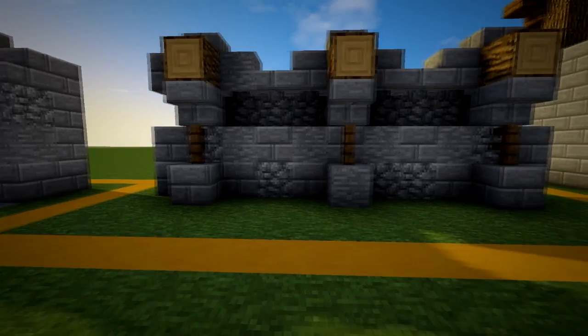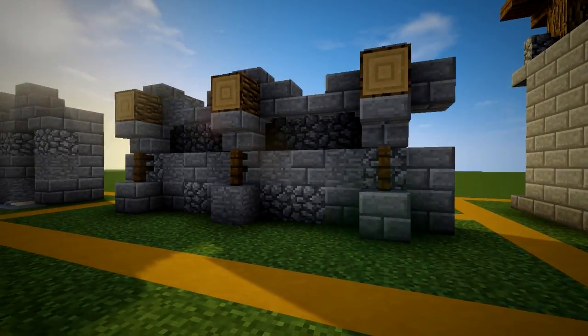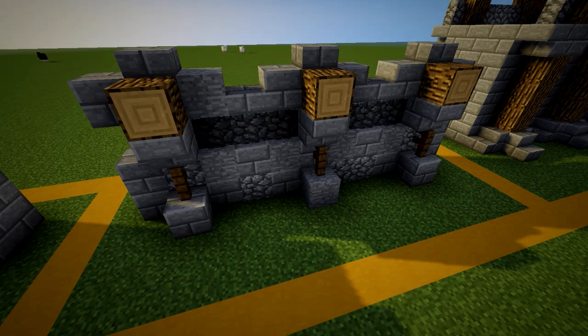Number 8 is similar except it incorporates some wood. Take into account the theme of your area and the use of wood in it before you decide which walls you put into your area. Make sure that your walls fit the theme of the area that you're using.